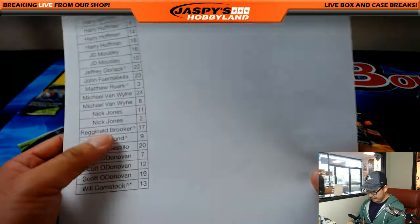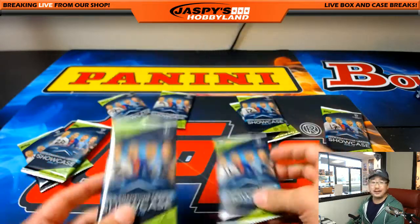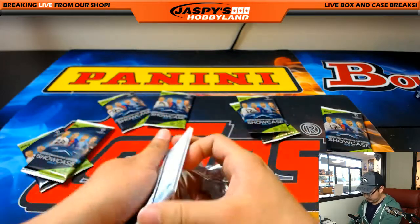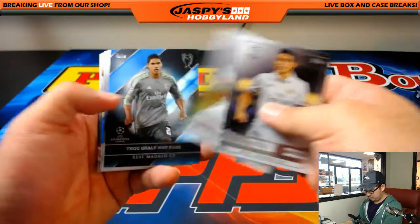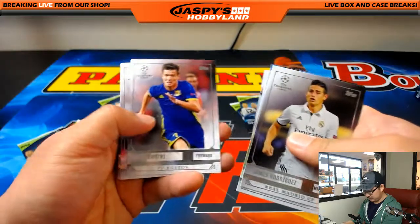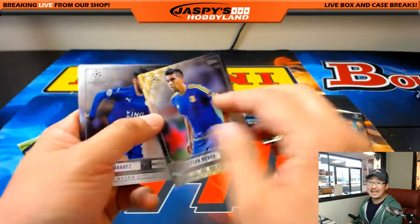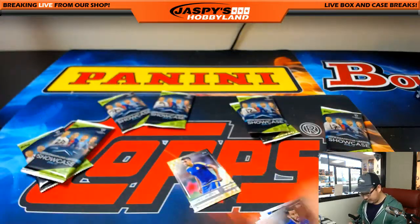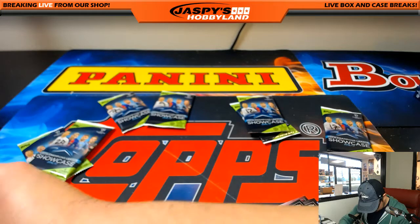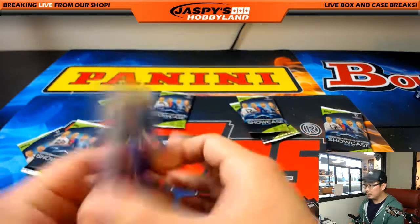Nick Jones, pack 11 and 12. And you got Christian Oboa — 98 out of 99 — so you got a nice numbered card in there. There you go.